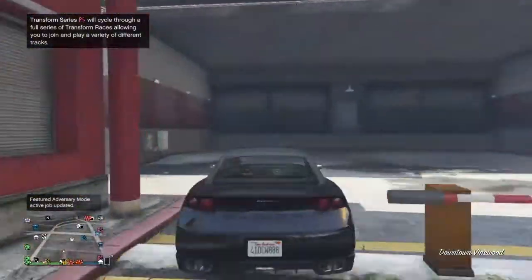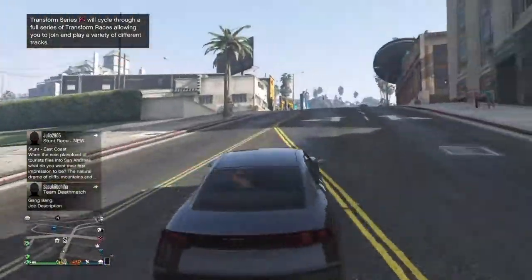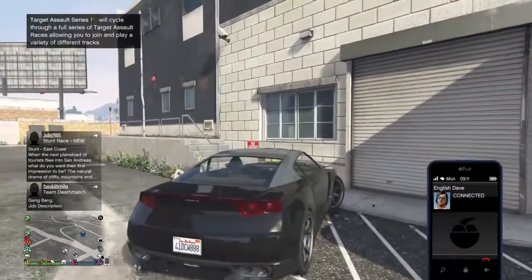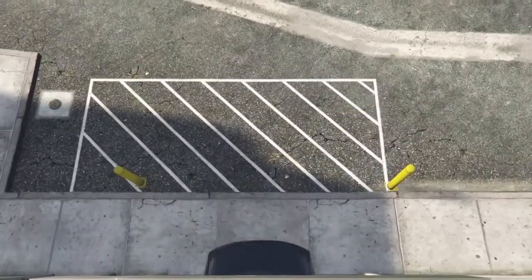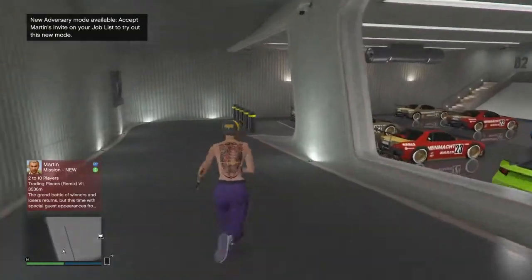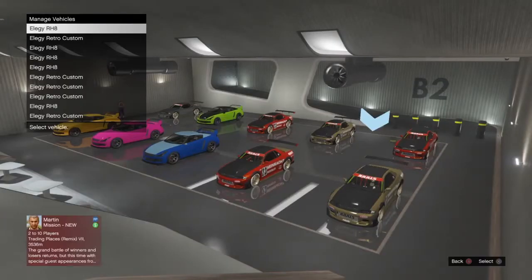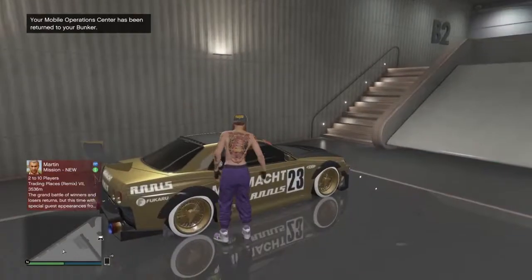Drive it right back over to the nightclub and we're going to place it with the car that you are duplicating. If you've done the glitch right, the car that you are going to duplicate is still going to be in there. As you can see right there, none of the cars have changed. Go to the loose circle and you'll see it is the free elegy — hop right back into it.